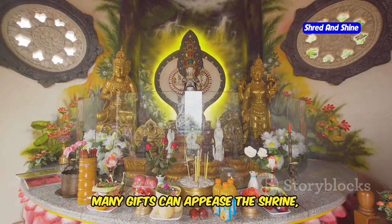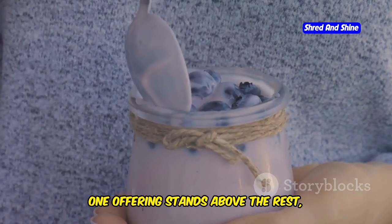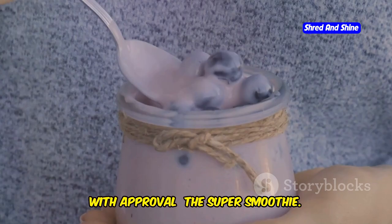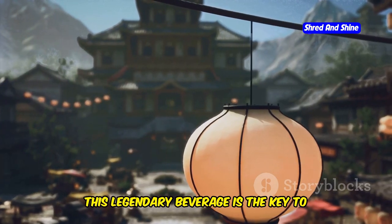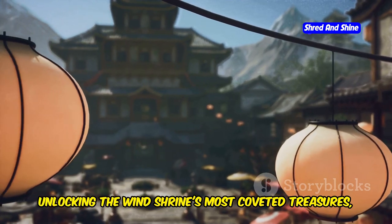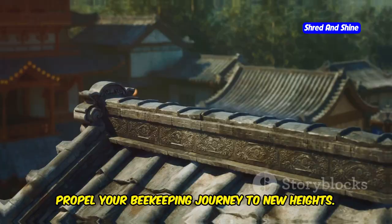Many gifts can appease the shrine, each with its own level of reward. However, one offering stands above the rest — a potent elixir that makes the winds sing with approval: the super smoothie. This legendary beverage is the key to unlocking the wind shrine's most coveted treasures, showering you with blessings that will propel your beekeeping journey to new heights.